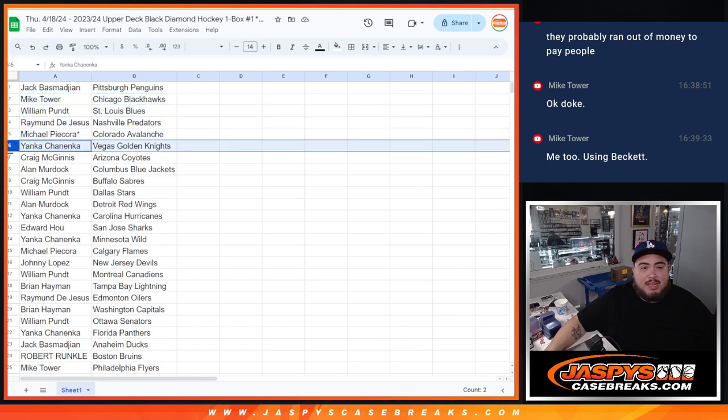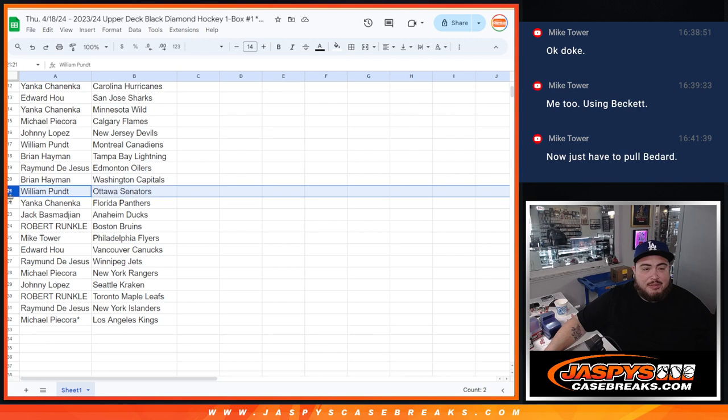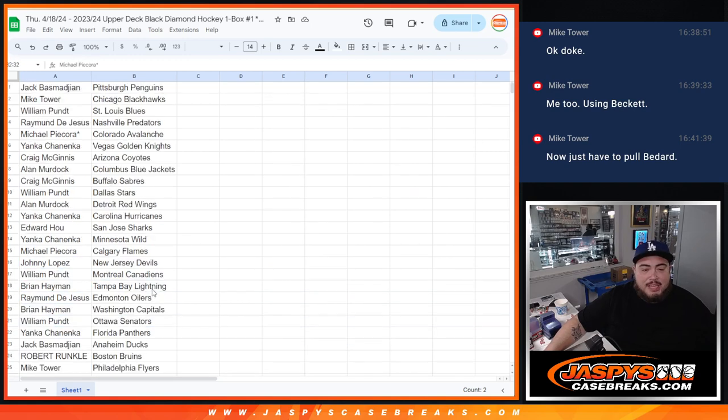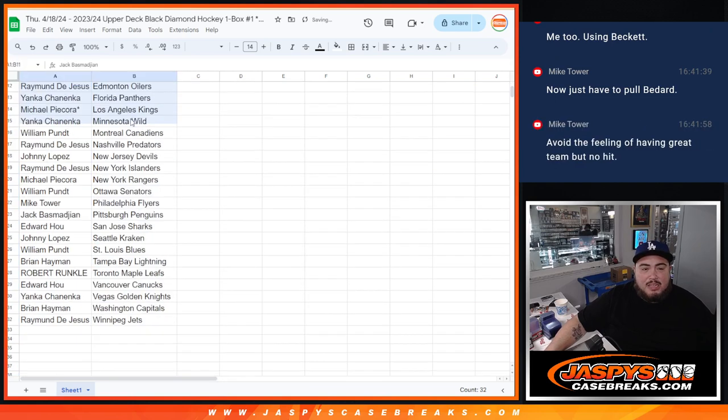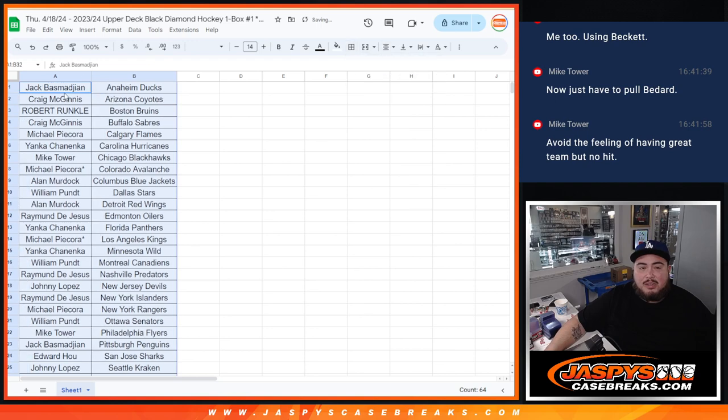Craig gets the Coyotes, Alan gets the Blue Jackets, Craig gets the Sabres, William gets the Stars, Alan gets the Red Wings, Yanka gets the Hurricanes, Ed gets the Sharks, Yanka gets the Wild, Michael gets the Flames, Johnny gets the Devils, William gets the Canadiens, Brian gets the Lightning, Raymond gets the Oilers, Brian gets the Capitals, William gets the Senators, Yanka gets the Panthers, Jack gets the Ducks, Robert gets the Bruins, Mike Tower gets the Flyers, Ed gets the Canucks, Raymond gets the Jets, Michael gets the Rangers, Johnny gets the Kraken, Robert gets the Leafs, Raymond gets the Islanders, and Michael gets the Kings.